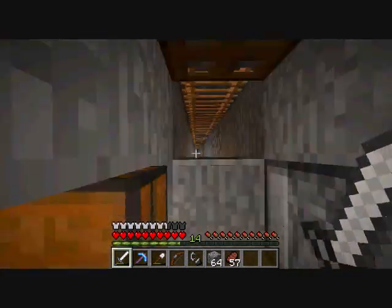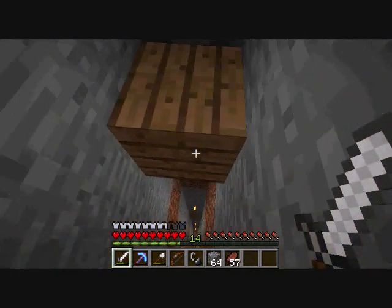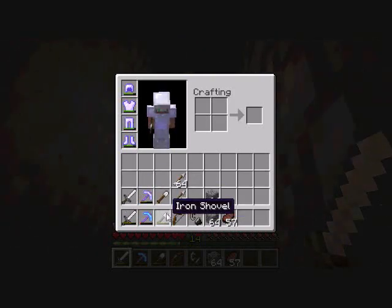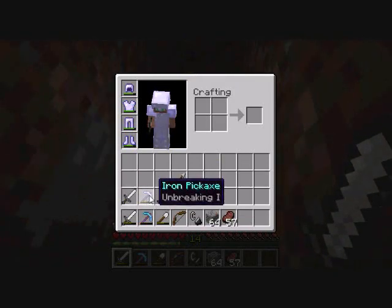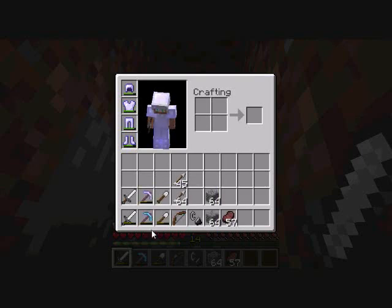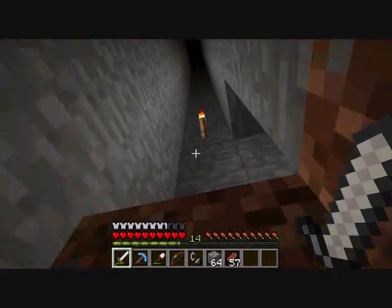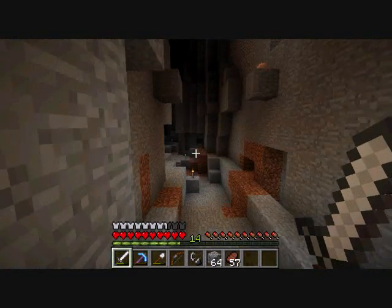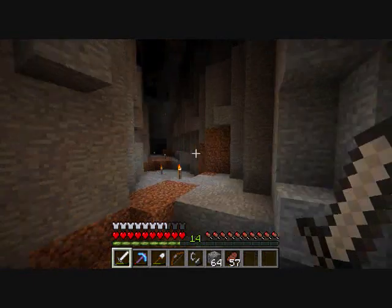I put a pressure plate here so that I could just walk over it. I've got some stuff here for the nether — some arrows so I can shoot down ghasts, a couple swords which I shouldn't need too much, some picks. This one's almost dead so I figured why not take it — I don't want to take a diamond sword because I don't want to lose it into the lava. I'll be back once I get to the portal — it's just like right around the corner, so it'll take a minute.